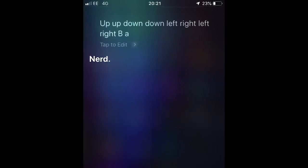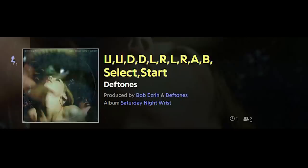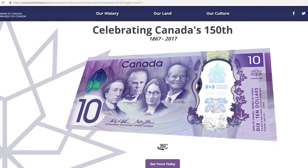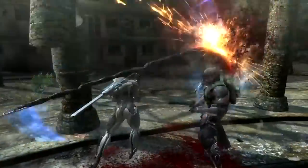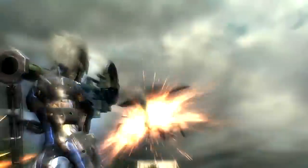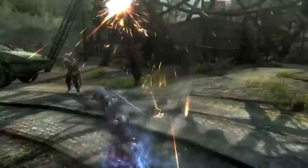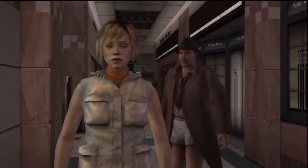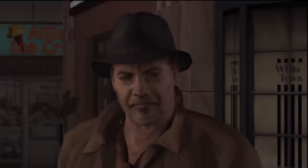As a result, the Konami code is now a Siri easter egg and a Deftones song, features in the movie Wreck-It Ralph, and incredibly, works when entered into the Bank of Canada website about the new $10 bill. Even more important than that, if you can believe it, is how to this day the Konami code persists in many a Konami game. For this we are still extremely grateful, except for in Silent Hill 3, where it makes the character Douglas appear in his underwear.